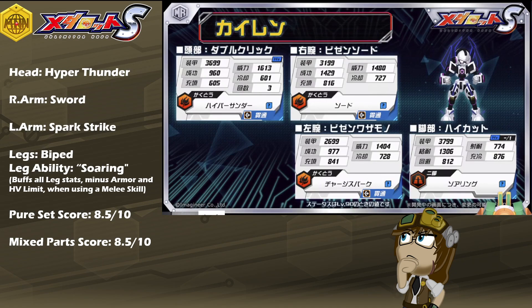All this being said, as a pure set score, I still very easily have to rate Kyren a very solid 8.5 out of 10. Even though he is particularly more aggressive than most other KWGs in his family, he does put his aggression and his good numbers to incredibly good use with a very synergetic kit. All three of his parts synergize into Soaring incredibly well, which means every turn he's alive he's getting faster, more aggressive, and easier to dodge grades or reduce damage. Hyper Thunder for stalling enemies, Sword for conventional damage, and Spark Strike if you find yourself needing to go faster than the speed of light. As mixed parts, I very easily have to rate him equally at an 8.5 out of 10 for these same reasons.